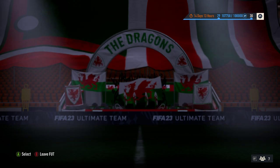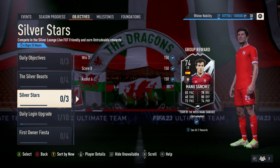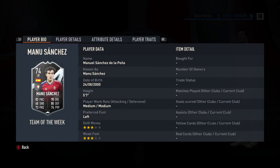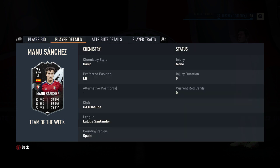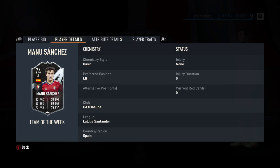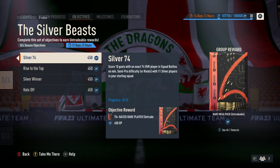First of all we'll see what's live and new. We have a new Silver Beast and a new Silver Star, which is Team of the Week Manu Sanchez. He is a five-foot-seven left back, three star three star, only a left back. He's not outstanding as a card and we don't have any other Spanish silver stars from memory, but he seems okay — nothing too special. The requirements are the normal three things: win three, score eight, assist six.